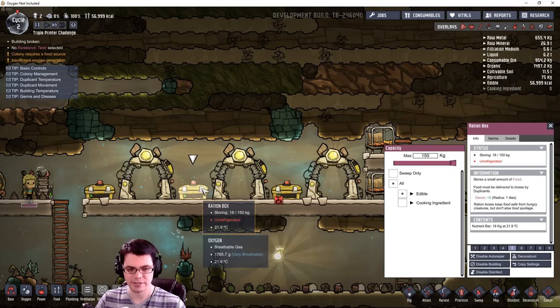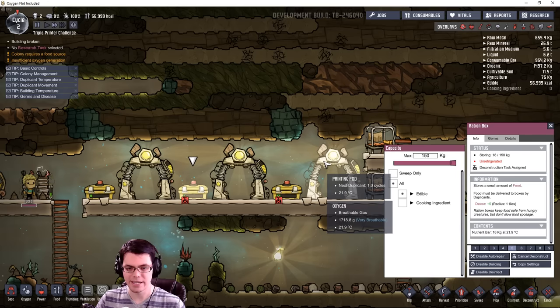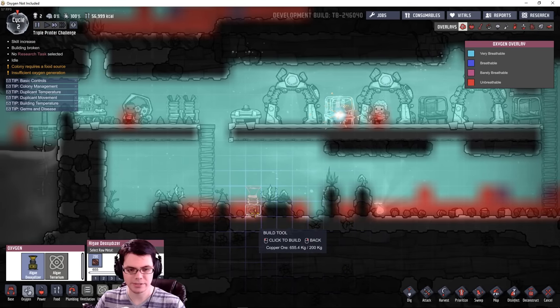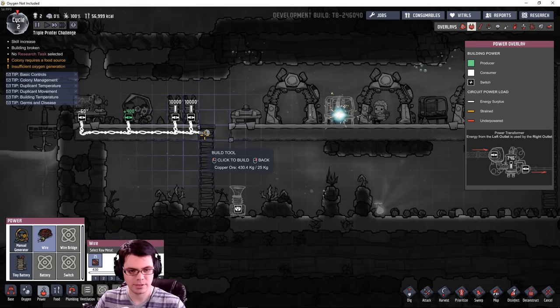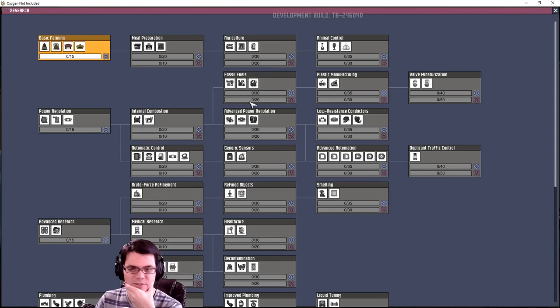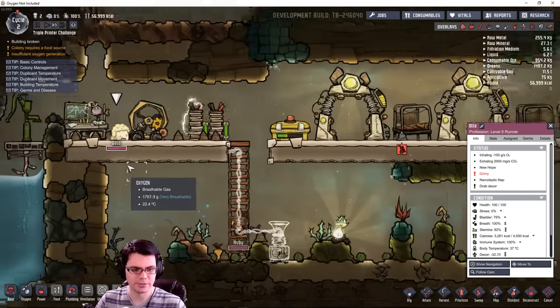I'm going to deconstruct these ration boxes to get the food out, then put a couple of cots right here next to the printing pods — that'll at least be some nice decor. I'm going to need more oxygen, there's never going to be enough of that. For research, do I want to start with food, power, or advanced research? I'm going to start with basic farming because food is going to be an absolute need.